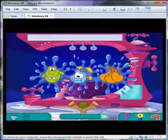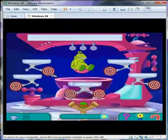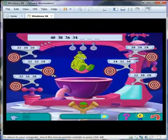Click on the competitor you want to put in the dunk booth. One of the targets completes the pattern at the top of the screen. Click and drag the ball to aim the slingshot at the correct target.